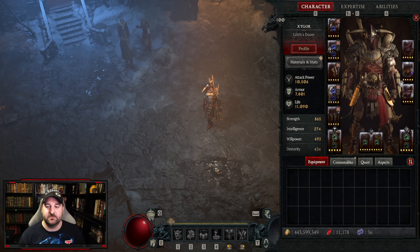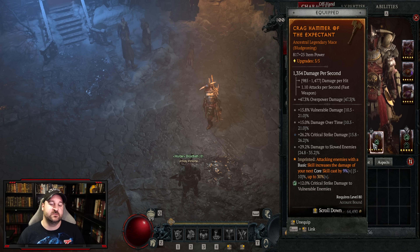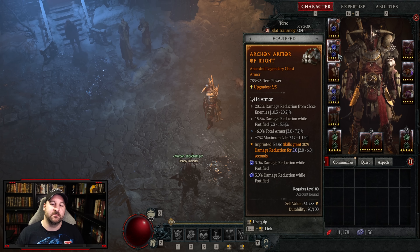For expertise, we're using one-handed maces to do damage, so we're taking the two-handed axe expertise — this increases damage to vulnerable enemies and crit strike chance against vulnerable enemies, which is super good. For gems, we want green gems in weapons to amplify vulnerable damage. For armor pieces, blue gems give damage reduction while fortified, and this build packs a ton of fortification.